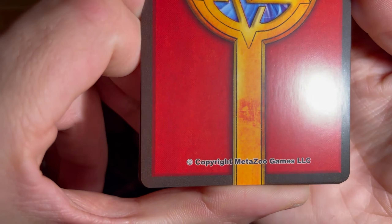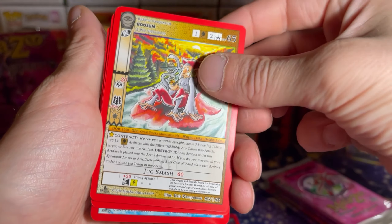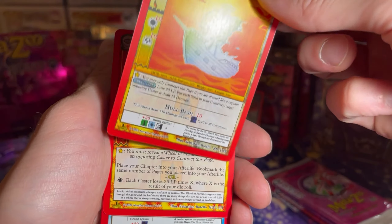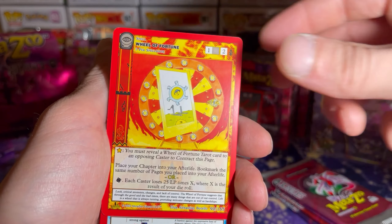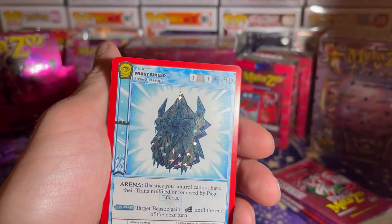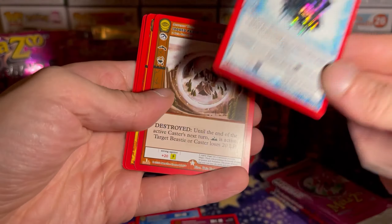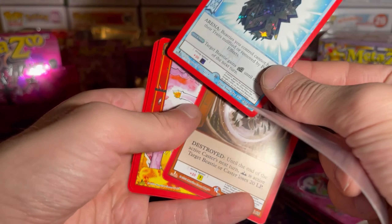Goofus Bird. Scorched Pages. Talking Board. Floating Hobo — don't have you. Ghost Ship. Wheel of Fortune. Oh, and a Frost Shield Rare Reverse. And Jagged Peek's Orb.